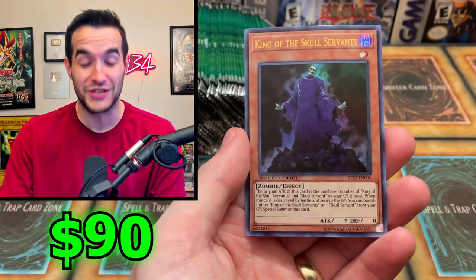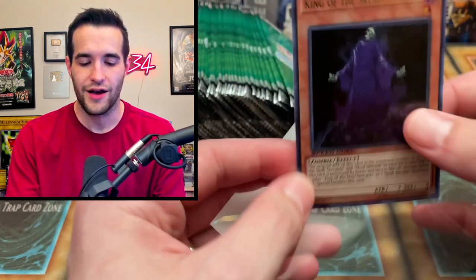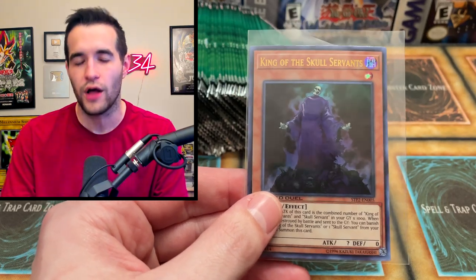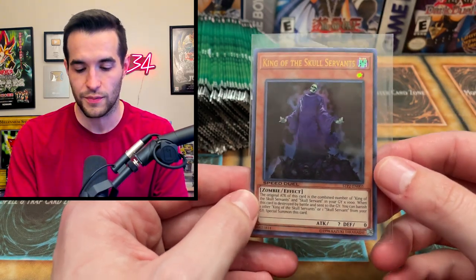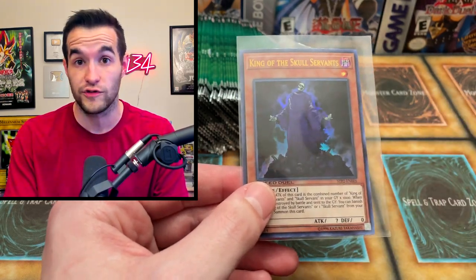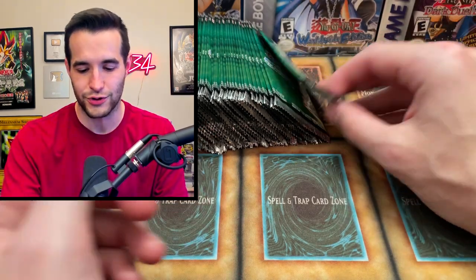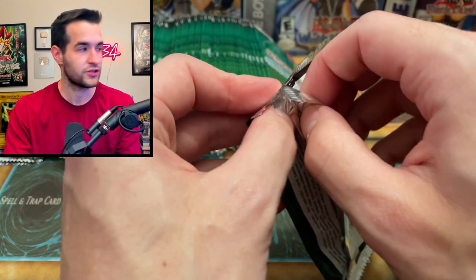There's the King of the Skull Servants — this is literally the best card in the set, it's over one hundred dollars. You might ask why it's so expensive. In Speed Duel, you're allowed to use Speed Duel cards in regular Yu-Gi-Oh, but you can't use regular Yu-Gi-Oh cards in Speed Duel — so there's a much more limited meta, and I guess Skull Servants are actually good in that meta. One hundred dollars for that ultra rare — a great start to this opening.